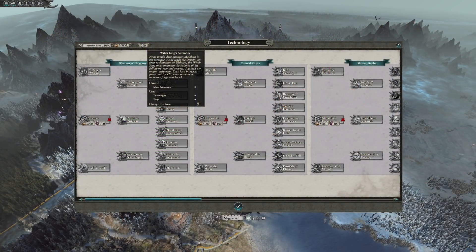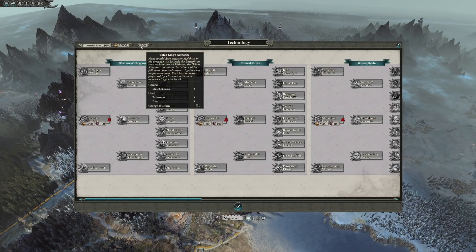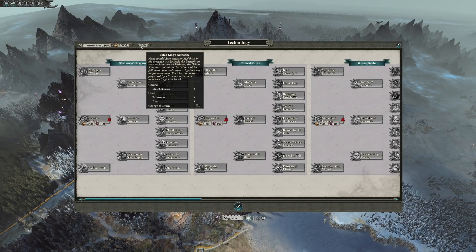Malekith's unique resource is centred around the capturing of major settlements. This is to keep the player as aggressive as possible, as Malekith's own lore focuses around warfare. The more of these major settlements you capture, the more of these resources you will generate. The resources themselves can be used on technologies or Malekith's unique forge. Let's check out the forge first.